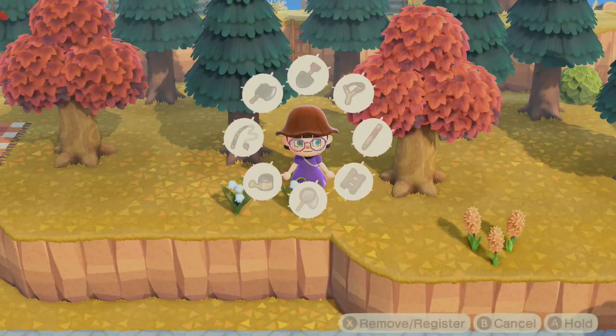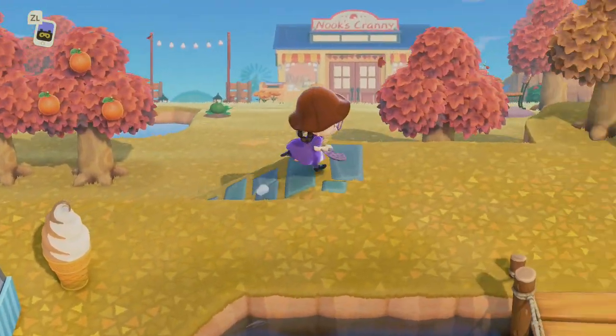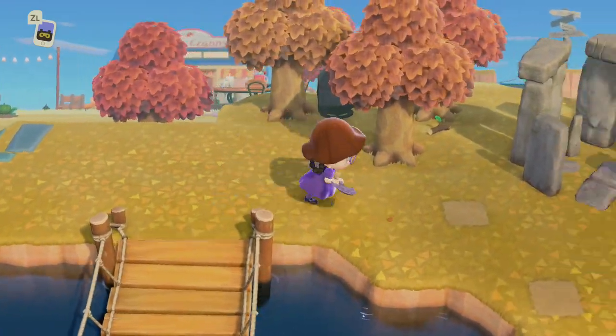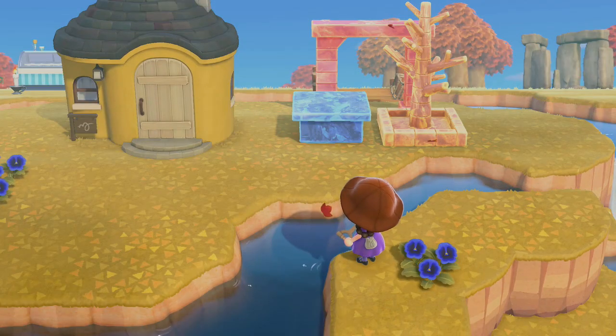Lily of the valley — you're coming home with me! Let's see how the frozen furniture looks. Yeah, that looks way different. I definitely like the dark blue — I think the dark blue would look really nice. Now the orange one looks red and the yellow one looks orange.